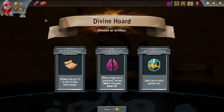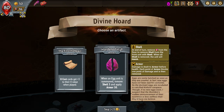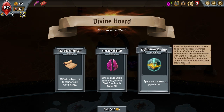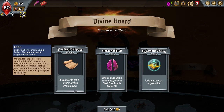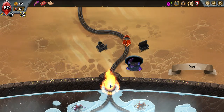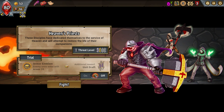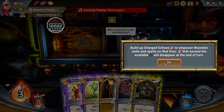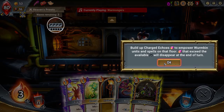I'm going to try and collect as many Pack Shards as I can, win or lose. Options here: when an egg is summoned remove Shell 3 and apply armor; spells get an extra upgrade slot; or X cost cards get plus 3 to their X value when played. Let's go first to Hellpacks. Build up charged echoes to empower Wormkin.